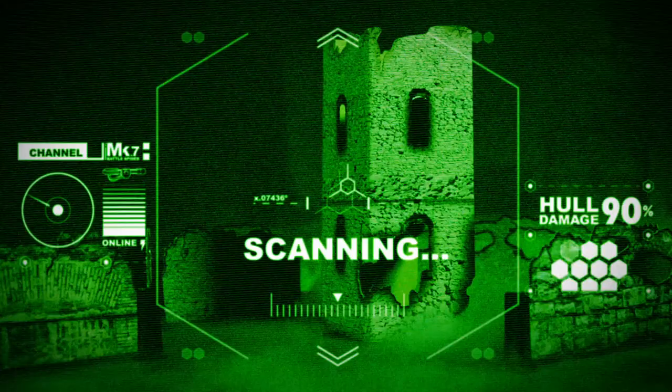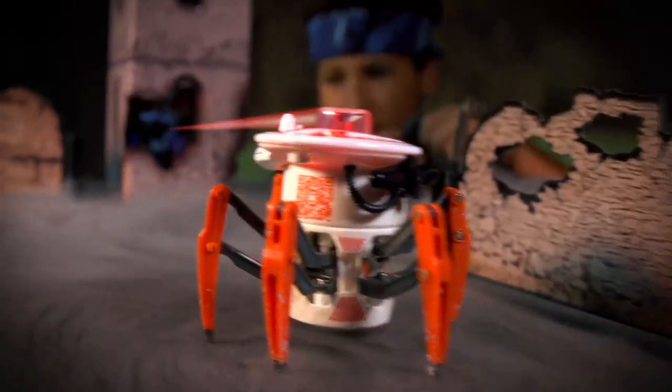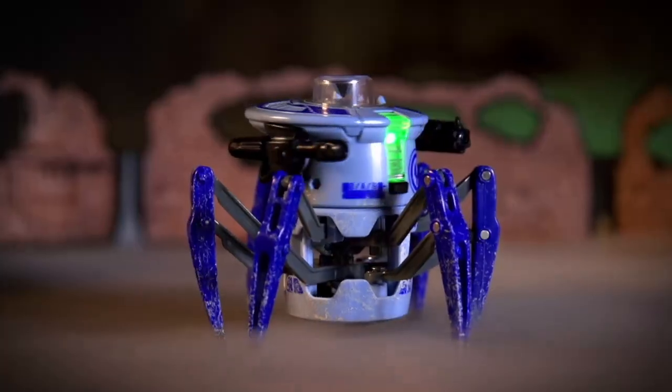Welcome to the Hexbug Battleground. Command your battle spider as you fight with light to defend the tower. Use the reflective walls to strike your opponent from any angle. Ten direct hits wins the battle. Reconfigure the walls and battle again to see who will dominate the battleground.